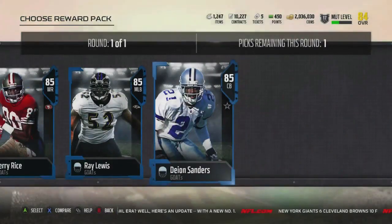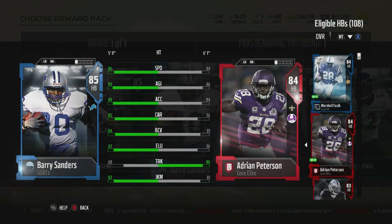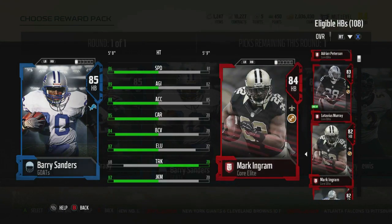You get five players to choose from as your starting GOAT — Barry Sanders, Deion Sanders, Jerry Rice, Ray Lewis, and Tom Brady, all at 85 overall.